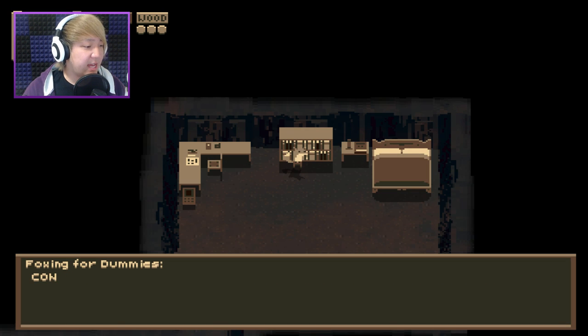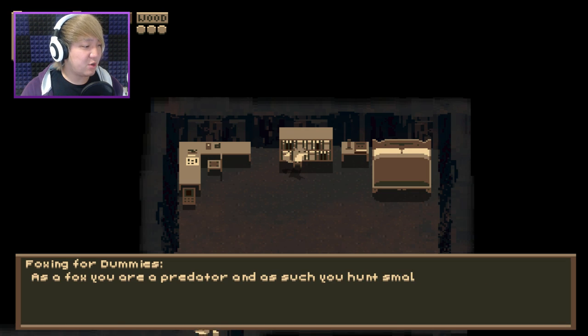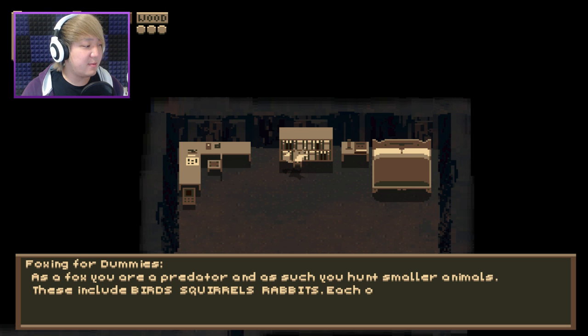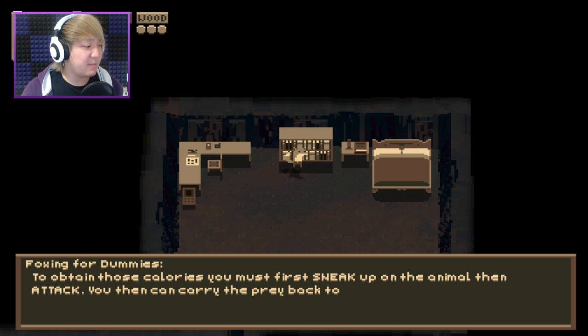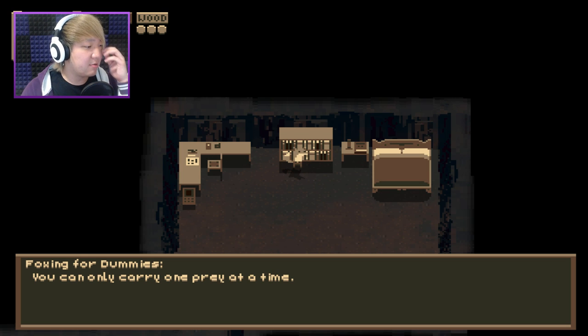Alright, Foxing for Dummies. Your definitive guide on how to fox. As a fox, you are a predator, and as such, you hunt smaller animals. These include birds, squirrels, rabbits, each one having different nutritional merit. To obtain these calories, you must first sneak up on the animal, then attack. You can carry the prey back to your burrow and throw it in the pot in the kitchen. I can only carry one at a time. Alright, sounds simple enough.